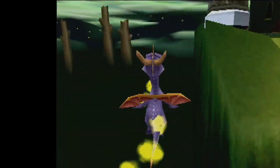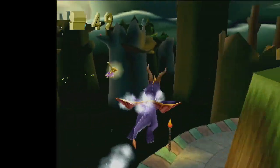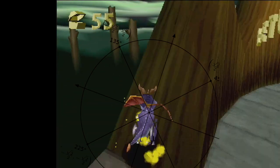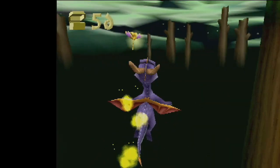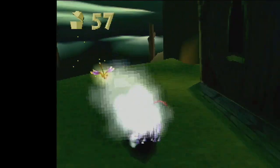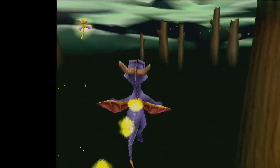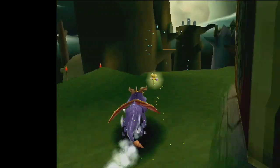Wall bumps are a particularly tricky but fun strat to play with once you get the hang of them. You must push up against the wall at around a 45-degree angle and turn away from it as you're climbing up it. Make sure you press X later than you think here, because that's what's going to get you the extra height that you need in order to complete tricks like Stone Not Skip and the Wizard Peak bump.